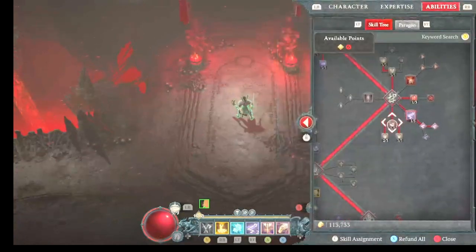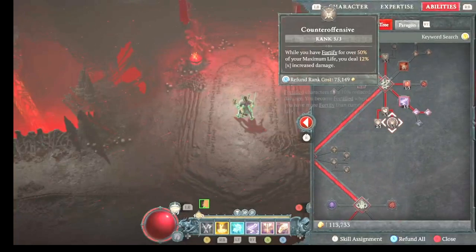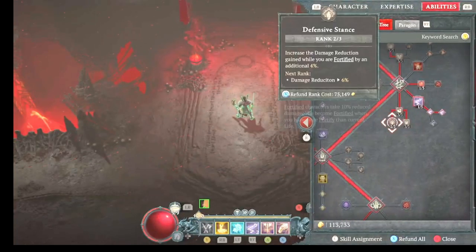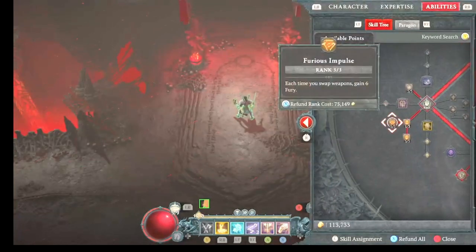We got Chain Grip, which you don't even really need because of Lunging Strike — I guess it will help with the adds. Fortify stuff — this is really good, especially the 12% damage because you're fortified most of the fight. And this right here — it doesn't seem like much when you swap weapons and gain 6 fury, but it makes a huge difference. I would definitely recommend using that.